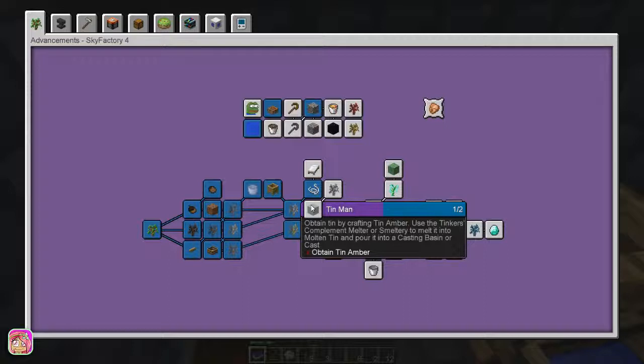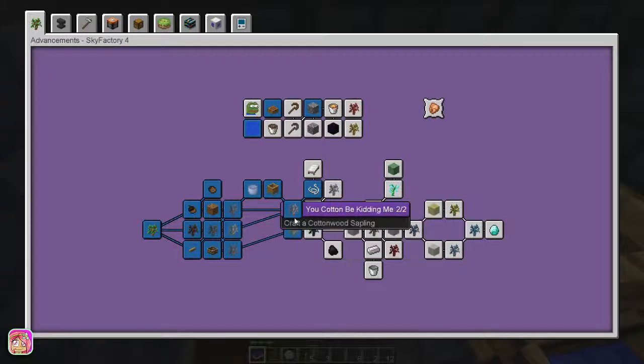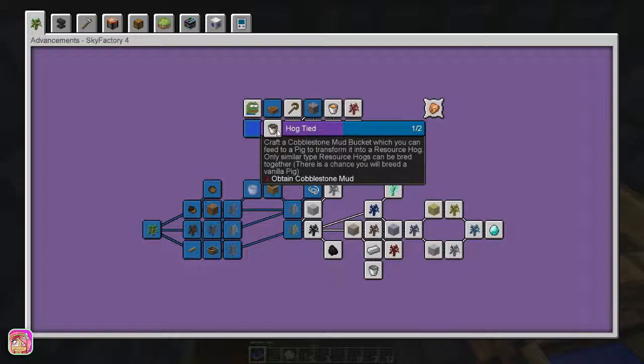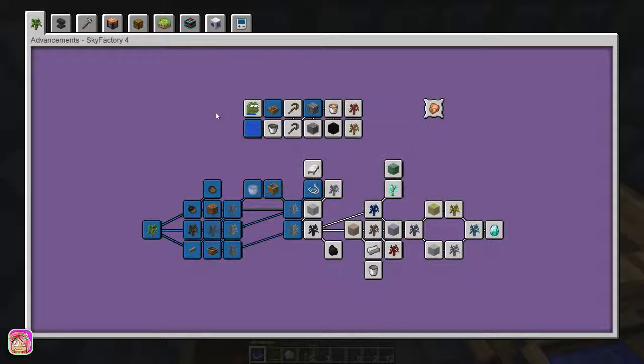I'm kind of worried about this next step because it says to obtain tin amber, use the Tinker's melter or smeltery to melt it into molten tin and pour it into a casting basin or cast. We don't have room for Tinker's stuff, and we definitely don't have room for a bed either.